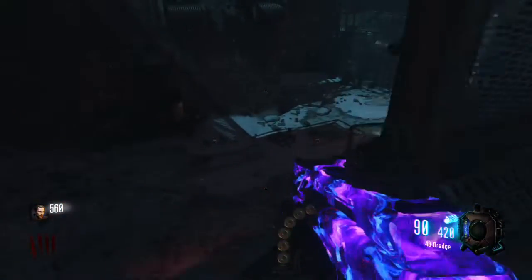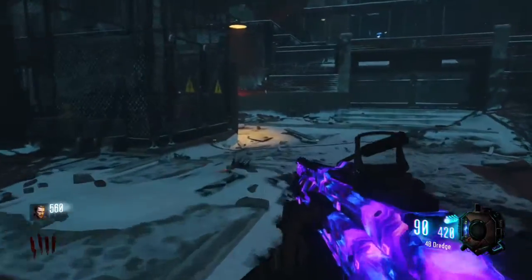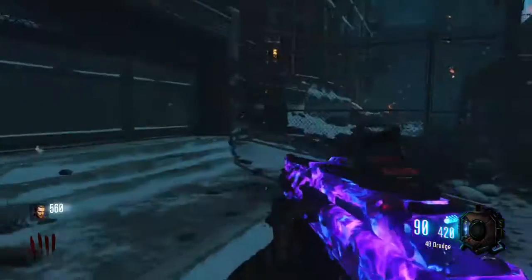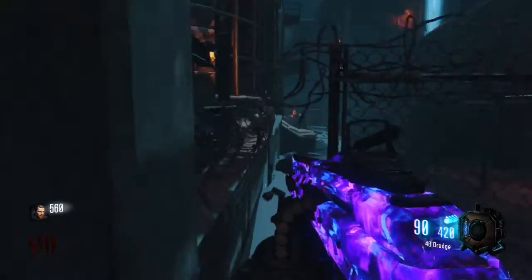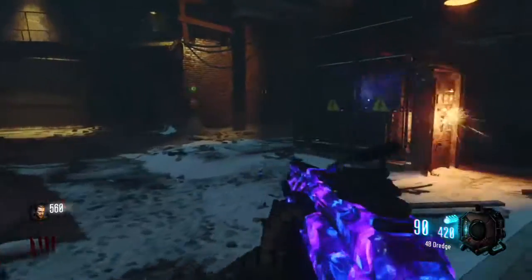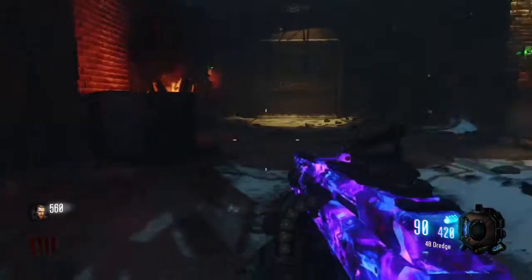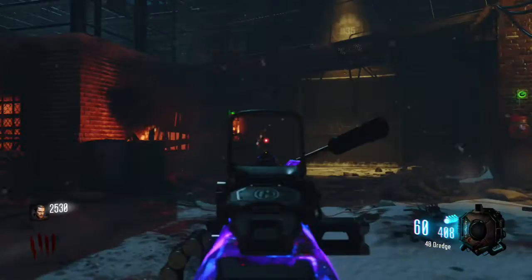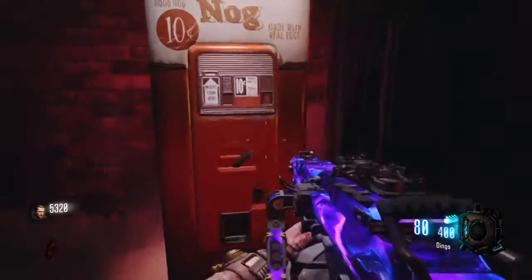Next, open up that door and drop down into the power room. Turn on the power, and once everything is turned on, just sit in this power room for about two or three rounds to get points for your perks and open up more doors later.